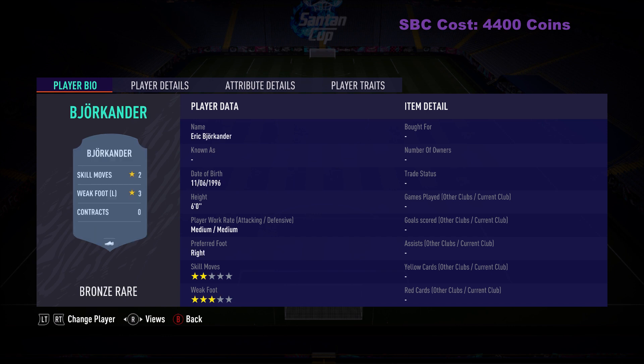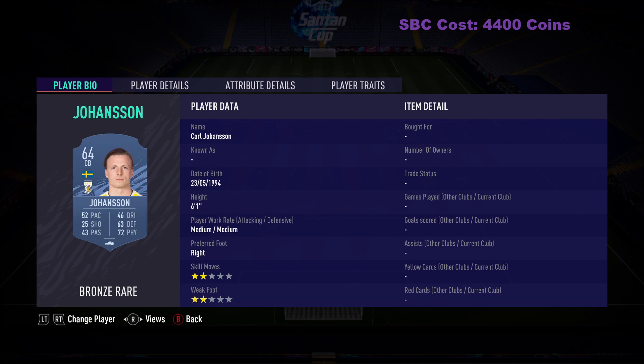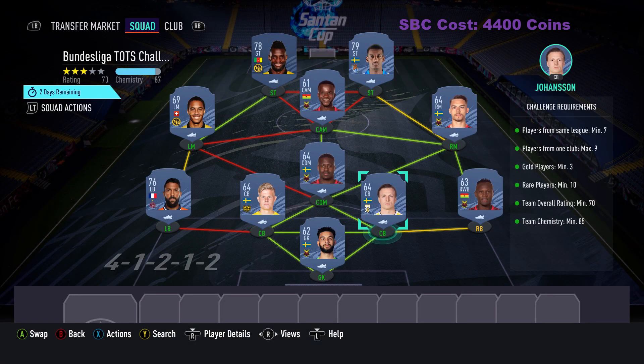The Swedish league bronze players are very cheap — you can buy them for around 150 to 200 coins. If you want to buy them, they only cost like 300 or 400 coins. The players from the Swiss league are also very cheap.